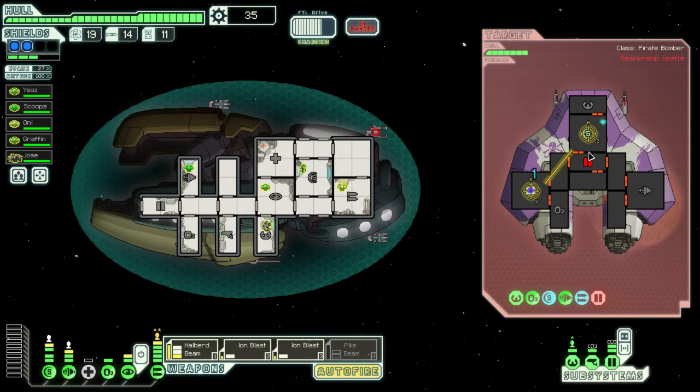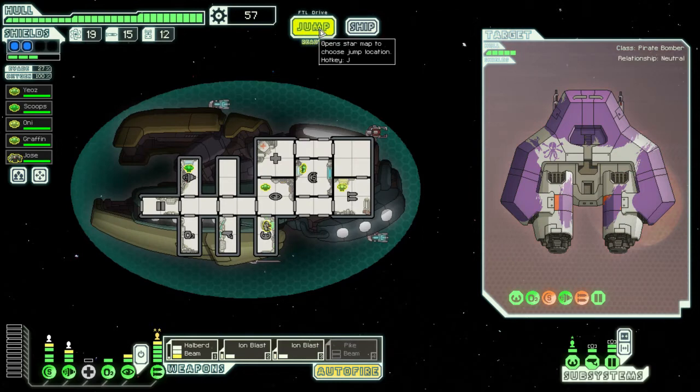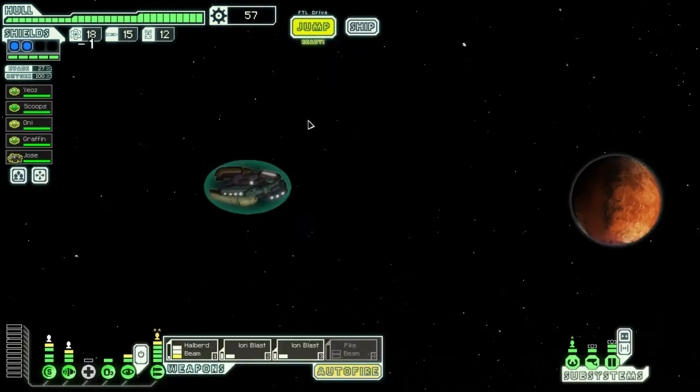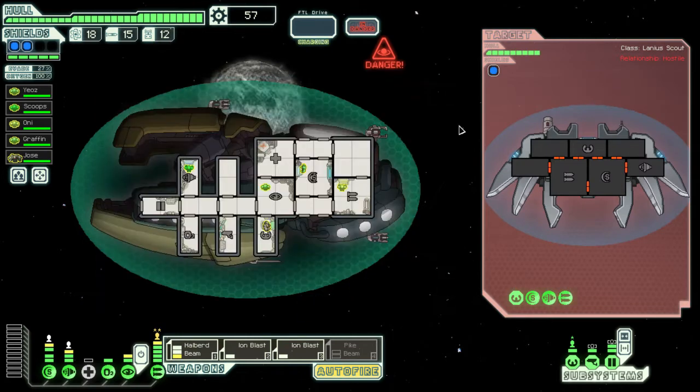That was the wrong button I looked at. That's really tempting because I could sell that thing. I'll be able to sell that if I can find a store — I mixed up 'shop' and 'store' there. EMP pulses — electromagnetic pulse pulses.